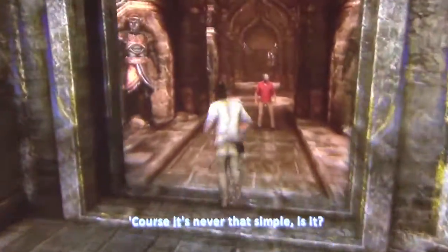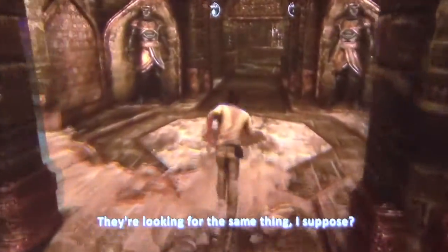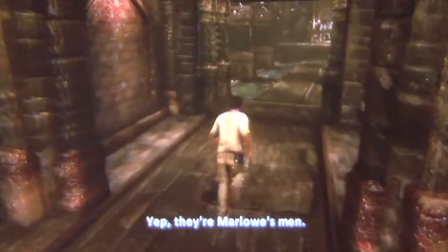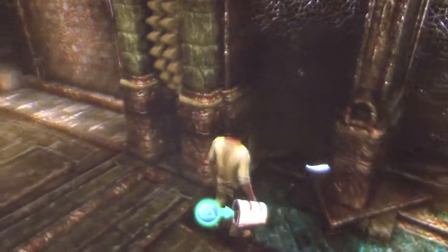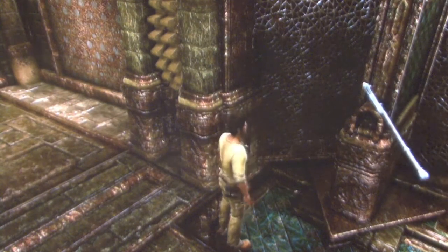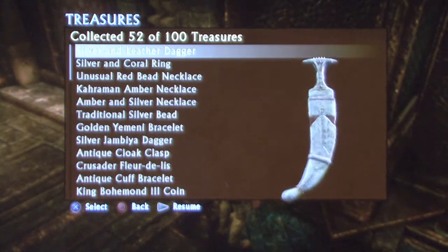After you, Elena, and Sully open the secret door with the holes in the wall, you will find yourself in a hallway with statues on both sides. After the third set of statues, you will come into a big open room. Immediately on the ground to your left is the next treasure. It is another crooked dagger — a silver and leather dagger. Rad.